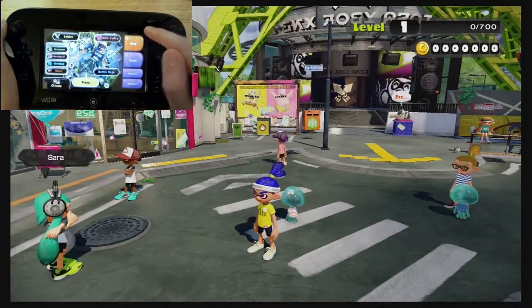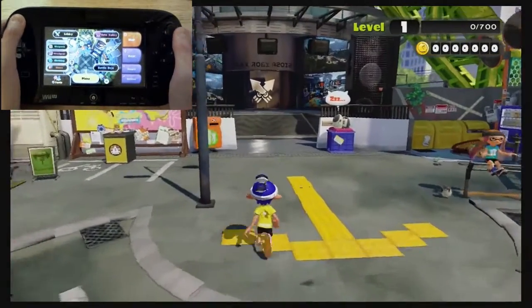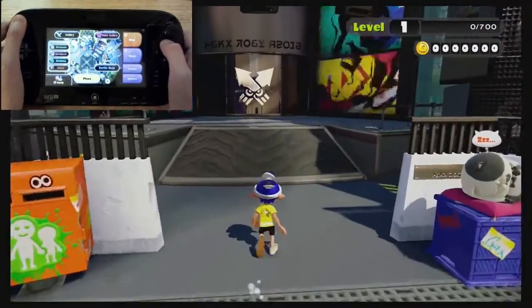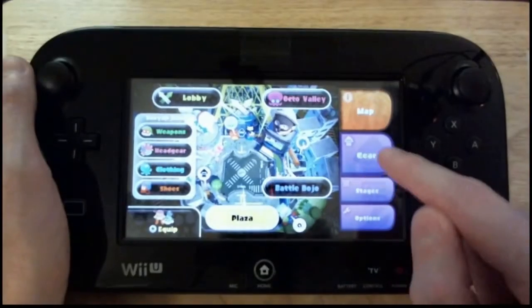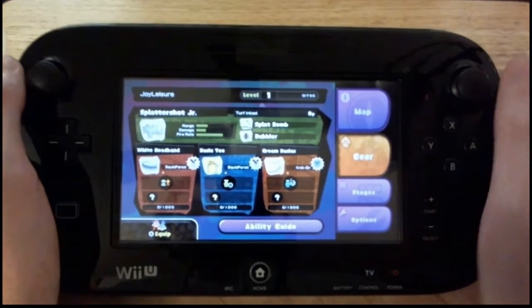Let's go ahead and tap map again — that goes back to the main screen. I'm going to jump straight into the lobby here and we'll show you a turf wars match so you can see what all this fuss is. Actually, before I do that, let's go ahead and tap gear on the screen here so we can see what we've got equipped.